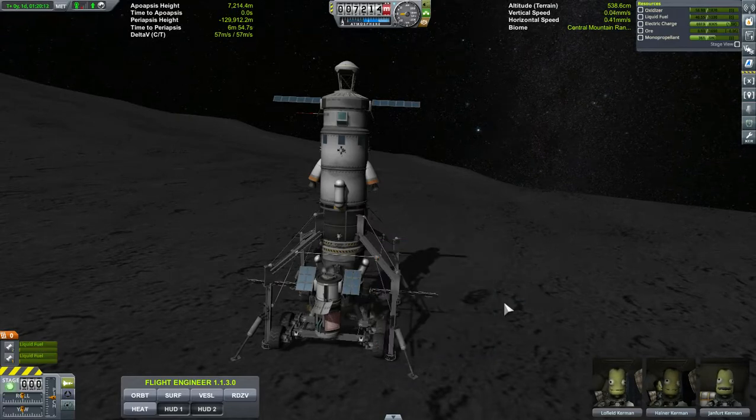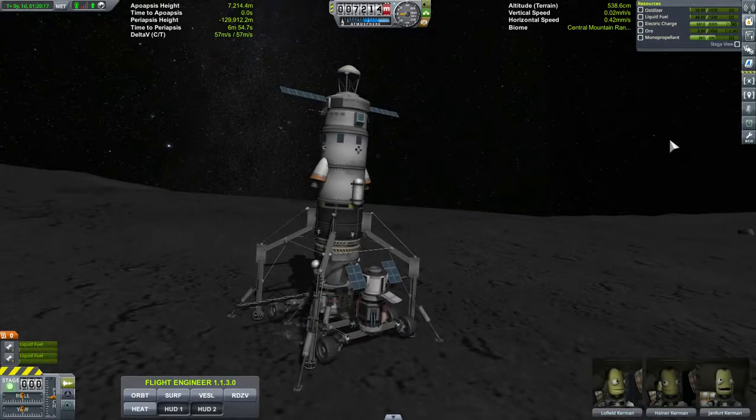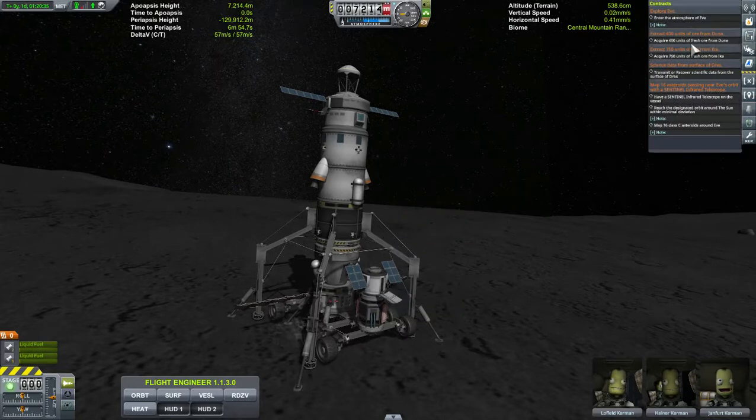It's not a bad design — it works and I am fulfilling contracts. I think we have to drill 500 ore off of here. It showed up a moment ago that 25% of that contract was completed. The contract is to acquire 750 units of fresh ore from Ike, so we'll be out here for a while on that one.